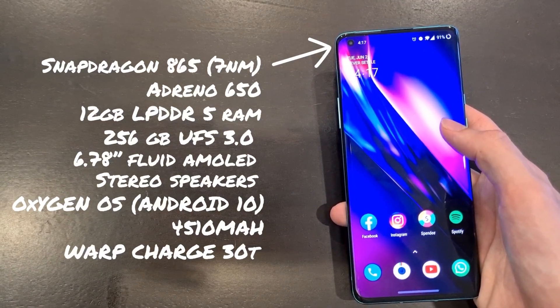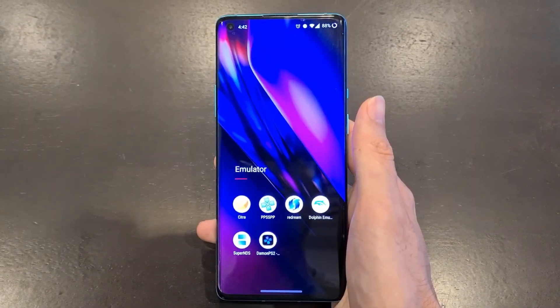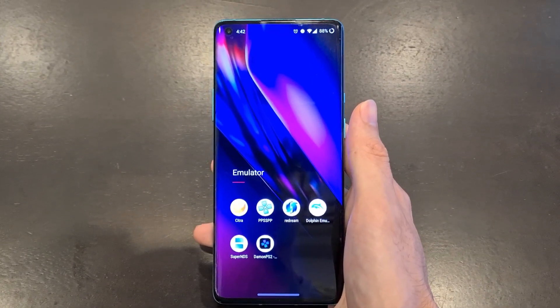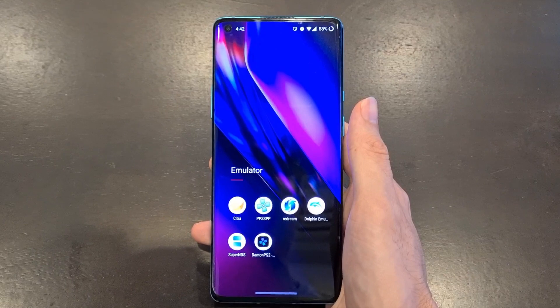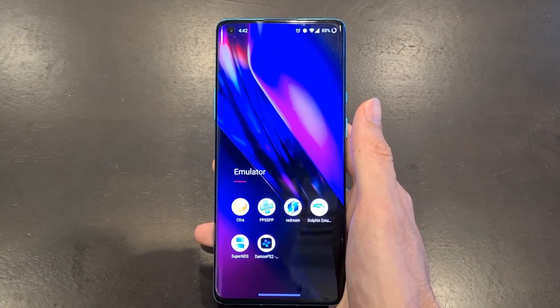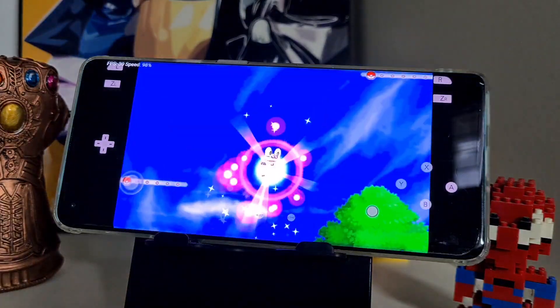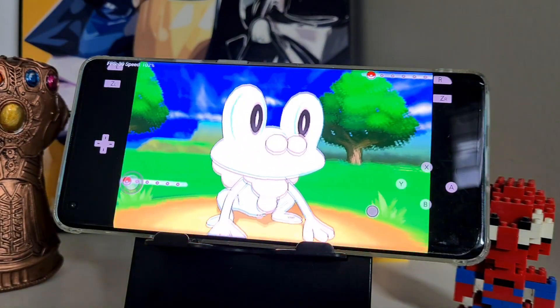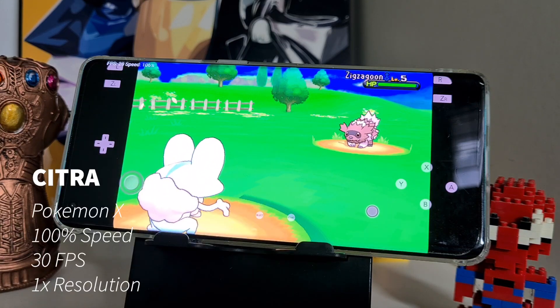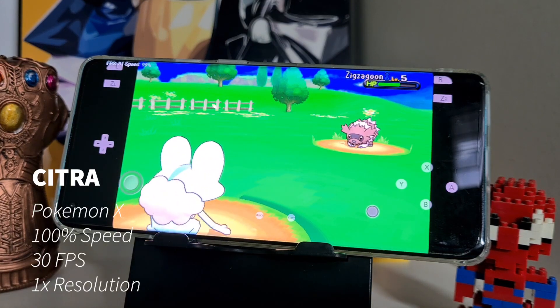So as you guys know we have Daemon PS2, PPSSPP, Dolphin Emulator, Redream, and Citra. They have actually come out with an official build for Citra — you can find it on the Google Play Store. I find it more stable than the APK versions before. Do let me know in the comments if you have tried this. The first game from Citra is Pokemon X, and as you can see the game is running very well.